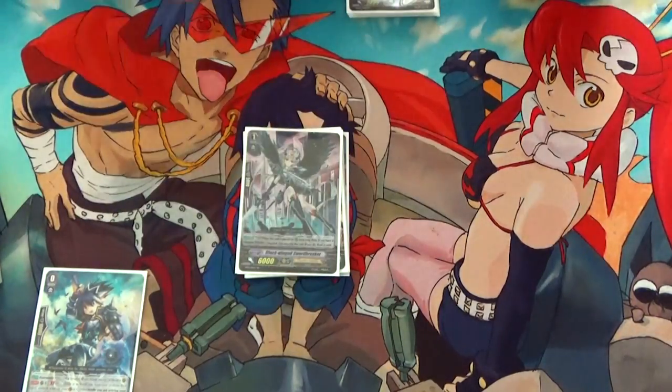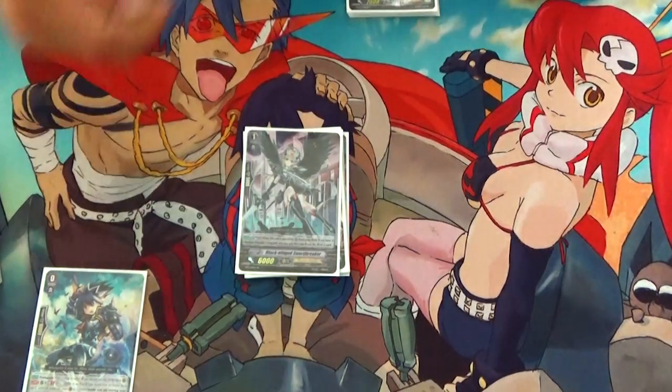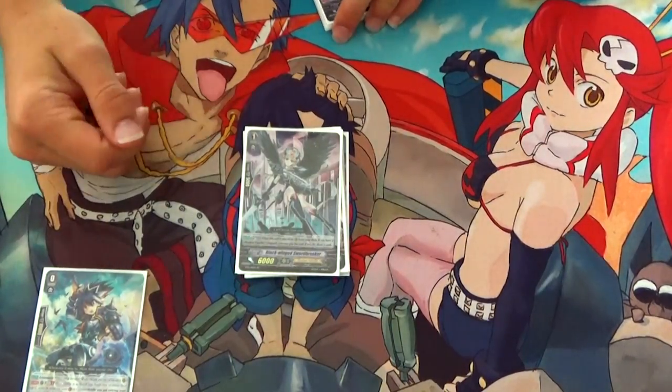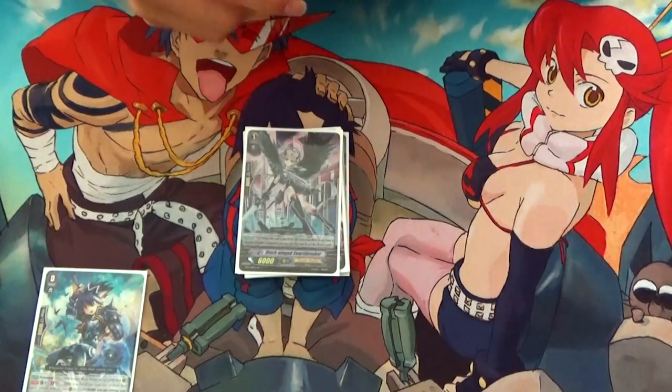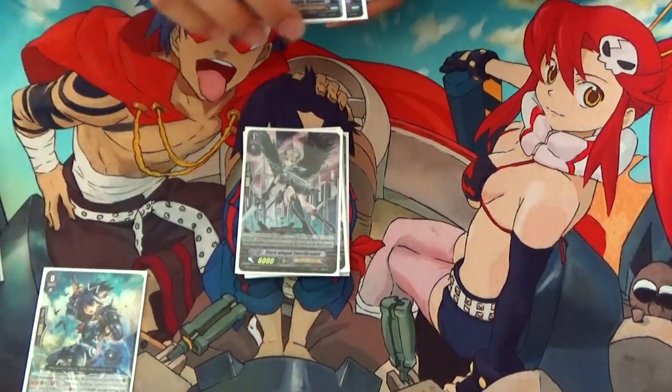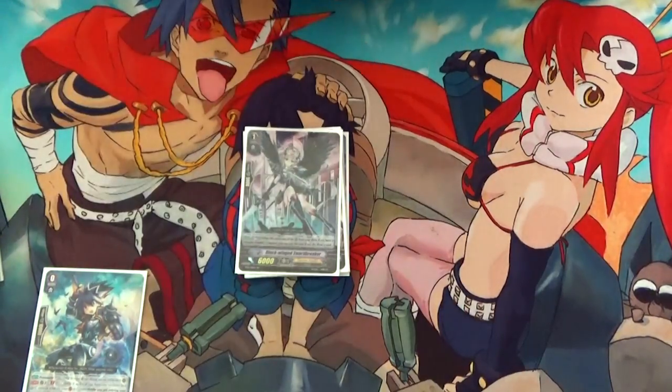I run 1 Blackwing Swordbreaker — on call from deck, Soulblast 1, draw if I have a Shadow Paladin vanguard. She's just a nice plus 1 to my hand the turn I use stride skill. It's basically Dindraine — except Dindraine was more practical.